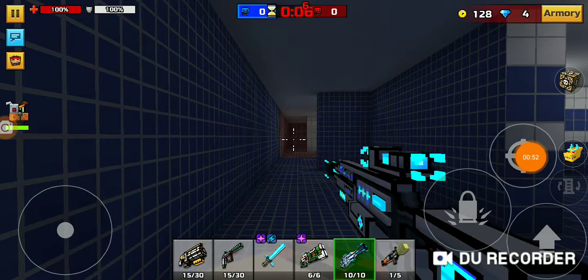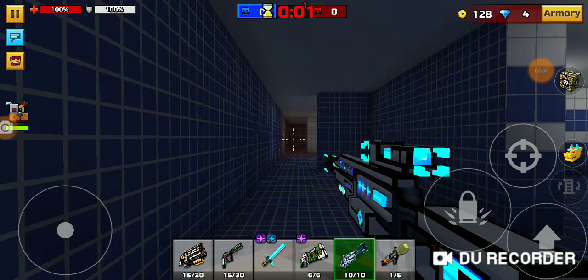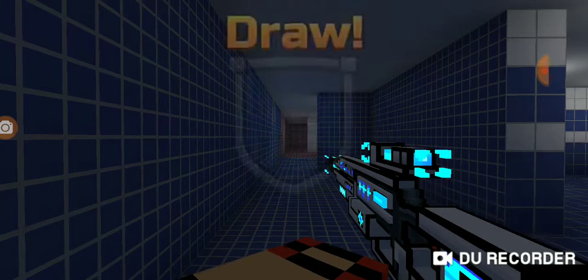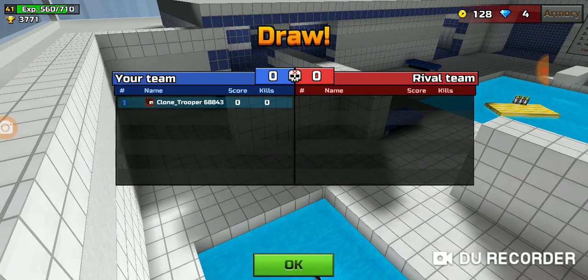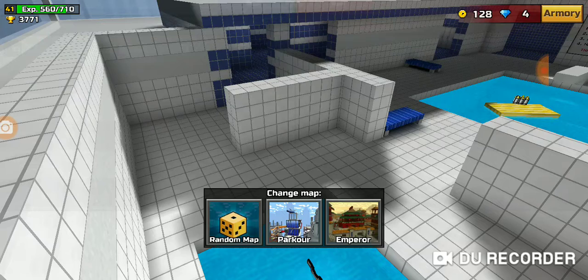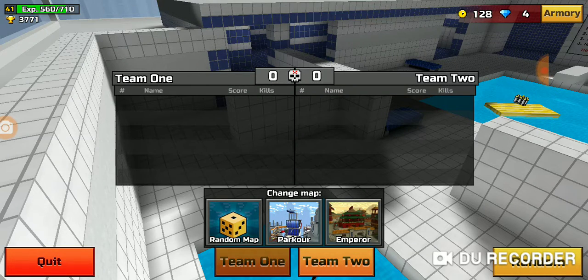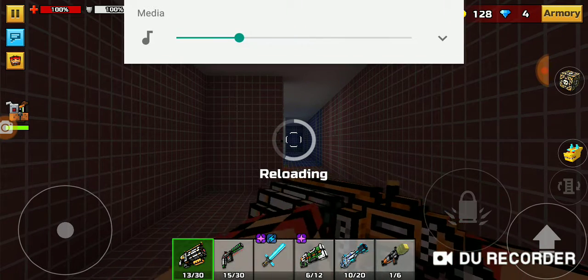I just got the Dragon Whistle — I think I got it yesterday. I'll also be showing my other methods, like the ones I used when I didn't have the Battle Pass and didn't have my other cool weapons. This was my Minigun Shanker method — my old method. I didn't make a video about this because I didn't have a YouTube channel back then.